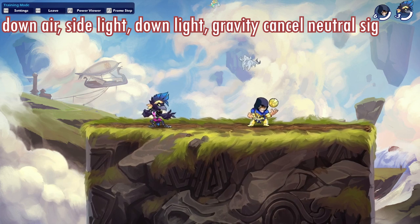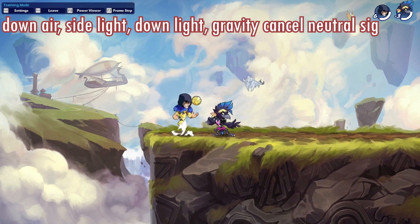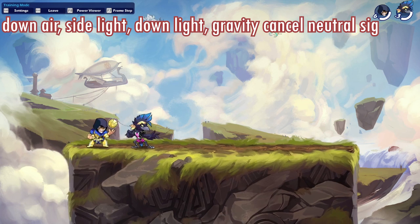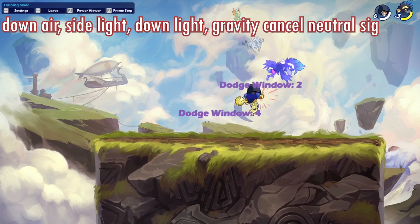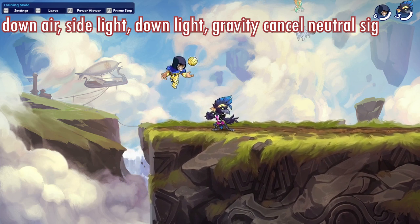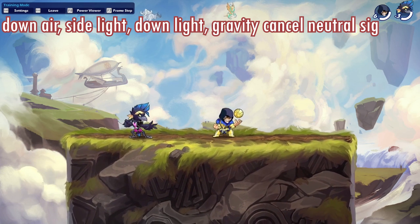The last combo for today is a down air into side light, down light, gravity cancel, neutral signature — a really nice and dope-looking combo. It has some high dodge windows in certain parts, but you can counteract that by hitting them after they've already dodged or by reading their moves. In lower ranks like iron or gold, people probably won't dodge it at all. The damage is really nice — it goes from white damage to orange instantly, which is amazing for such a short easy combo.